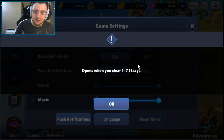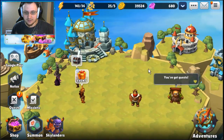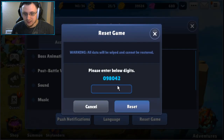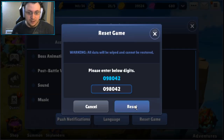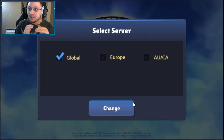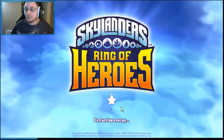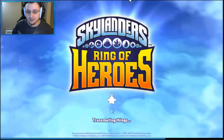Go all the way to 1-7, click the Reset Game button, and your whole account is deleted. Everything on that account is gone — if you spent any paid currency, you will not get it back. You're starting completely fresh. Once you've cleared 1-7, go to the top right, click the three lines, click Settings, Options, Reset Game, and enter the code: 0-9-8-0-4-2. When you click that button, everything is gone — that's the official built-in reroll method, which is the only option for iOS users.